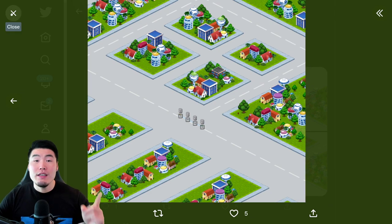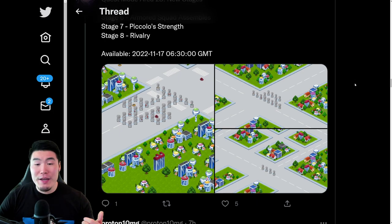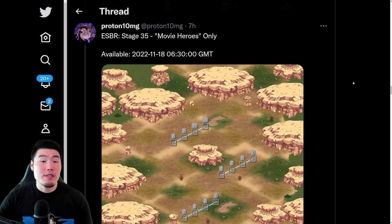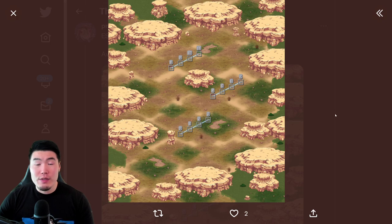By the way, in case you guys weren't keeping track, we can now officially fully Extremely Awaken the STR LR Petito Blue, so make sure to go get him done when you have a chance. And after that, we have a new Extreme Super Battle Stage, Stage 35, Movie Heroes Only, and there's your standard map.